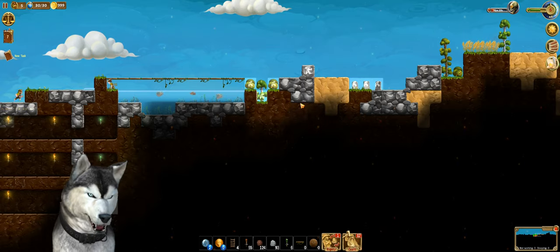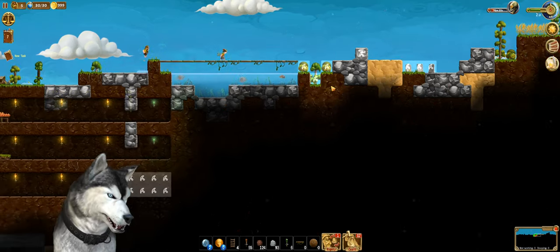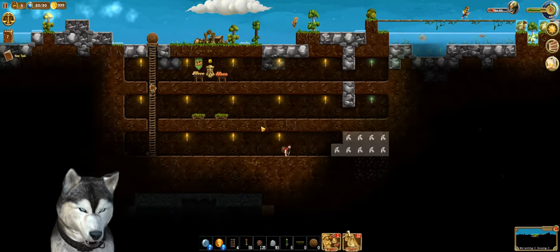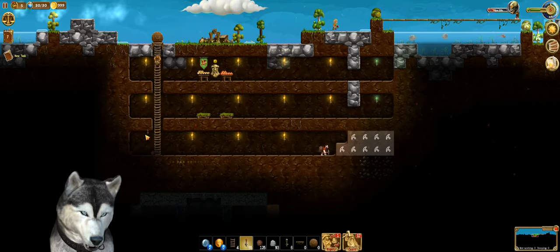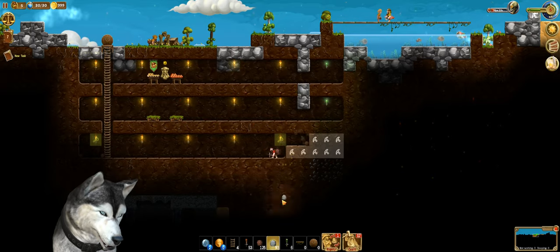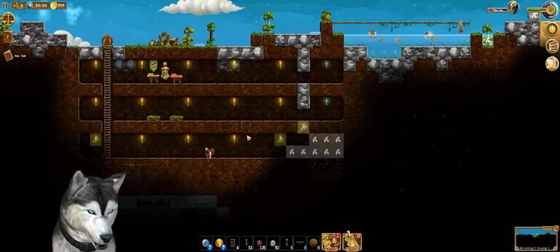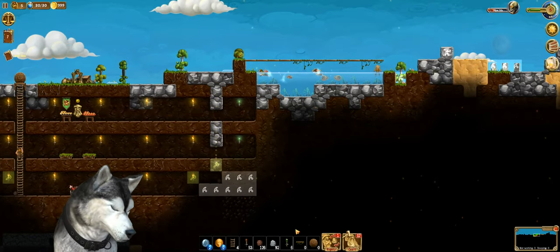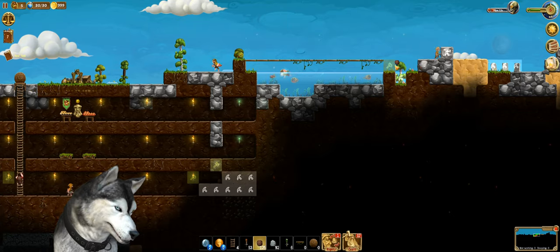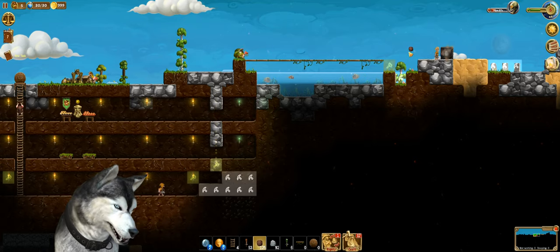That's where the zombies come from at night, so if we cut them down, they won't come from here. The house is almost finished. We'll make this a little bit taller so it connects to the bridge.